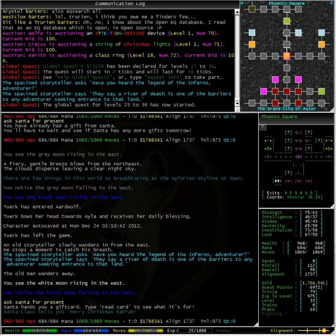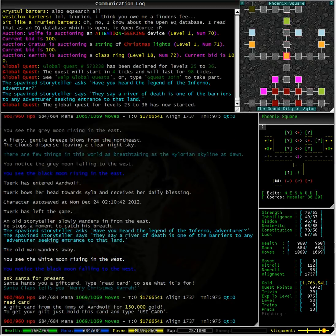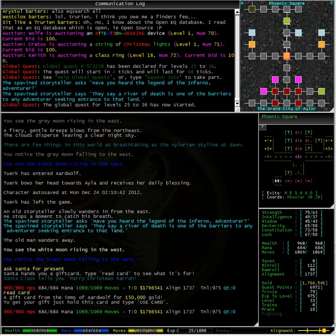Let's see what Santa has for us today. Typing read card we can see that we have a gift from the Inns of Ardwolf for 150,000 gold. Fantastic! I can certainly put that to good use.